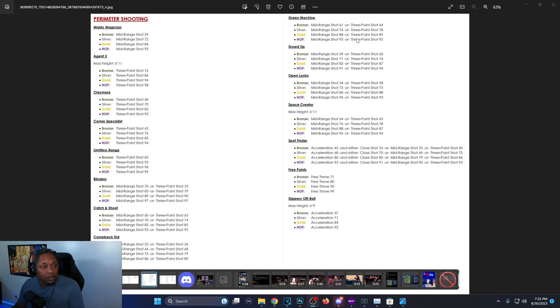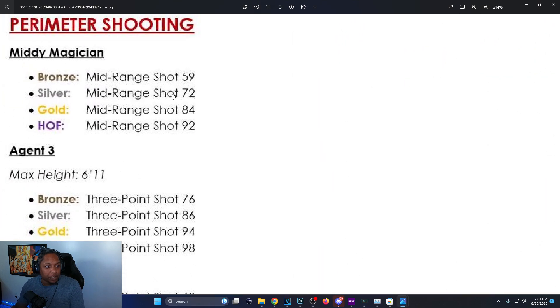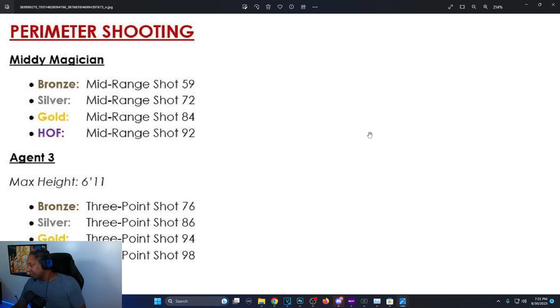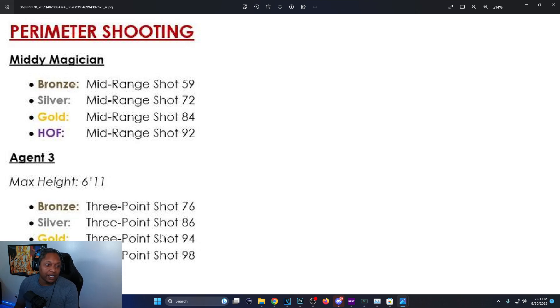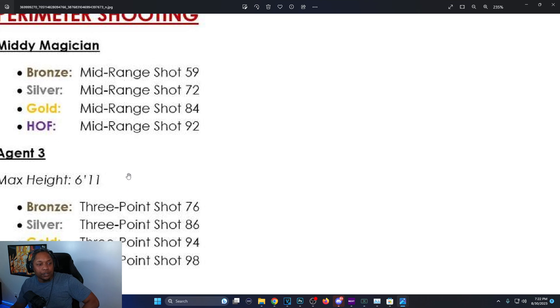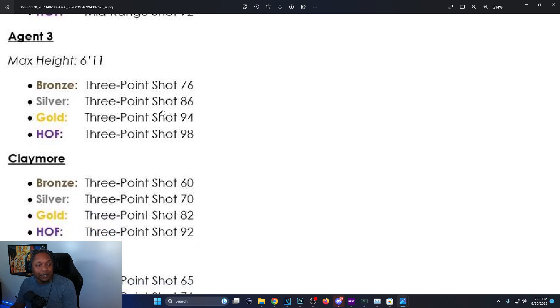Now perimeter scoring. Mini Magician: 59 for bronze, 72 for silver, 84 for gold, 92 for Hall of Fame. Agent 3: max height is 6'11. Bronze is 76 three-pointer, silver is 86, gold is 94, Hall of Fame is 98. Agent 3 was only 96 before — that's crazy.